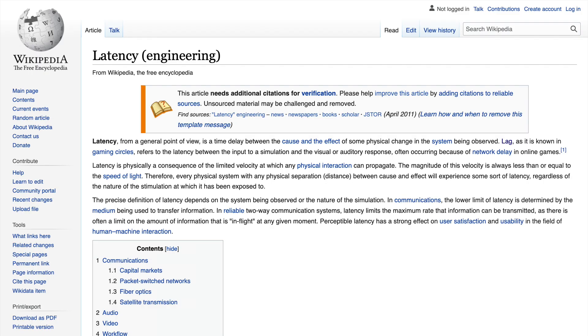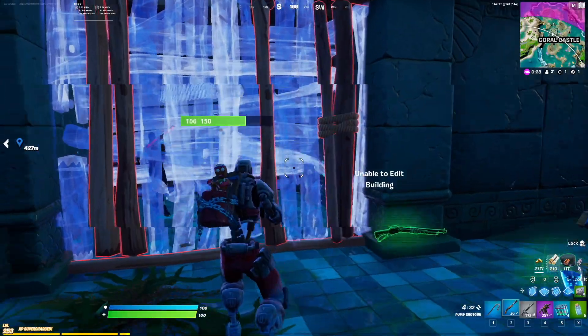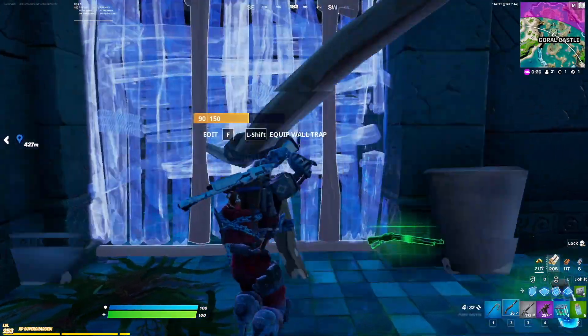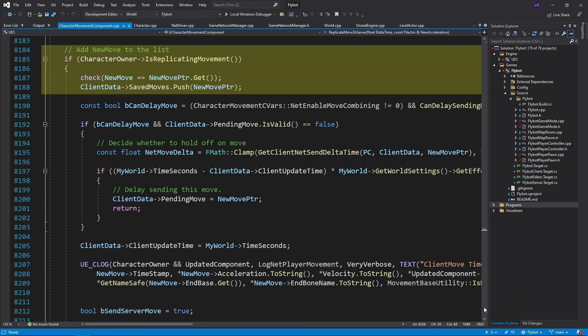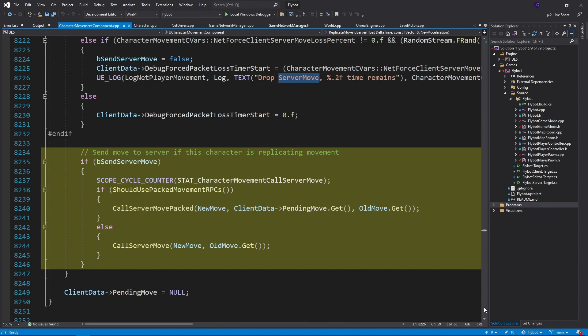This is because of ping or network latency. The server decides what loot to spawn, who fires their weapon first, and who owns the wall when two players build at the same time. All your computer does is send input from the mouse, keyboard, or controller back to the server so it can decide what to do.